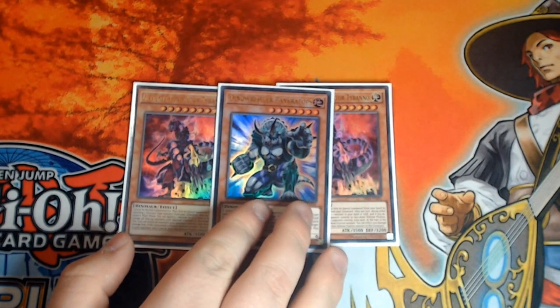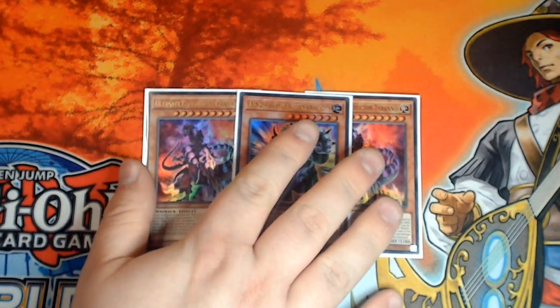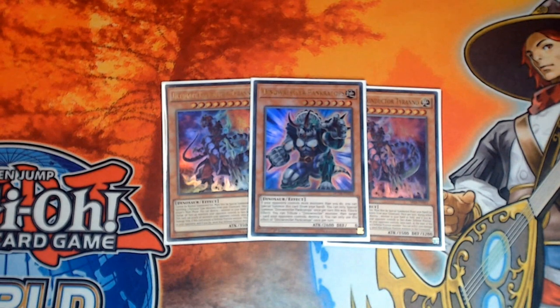We have a single copy of Pancratops. For the longest time I kept taking this out because I'm an idiot - there's really no other way to explain it. I used to take it out when I went first because I thought it was no good, but in dinos it's really good going first. It can be a good interrupt to have on the board, you always want to see it in your hand, it's just always very easy to get on board. The card's absolutely broken.